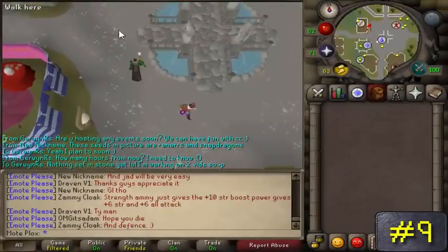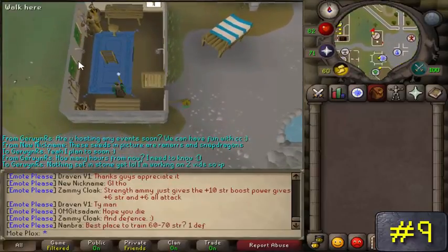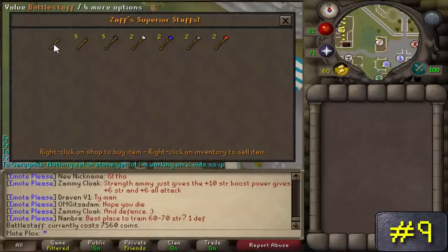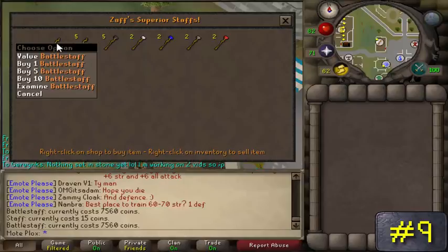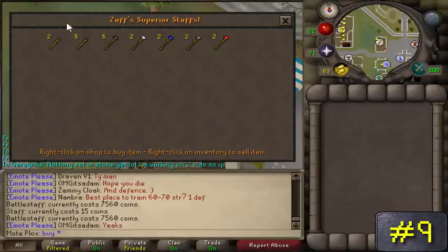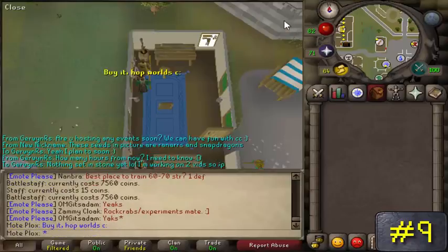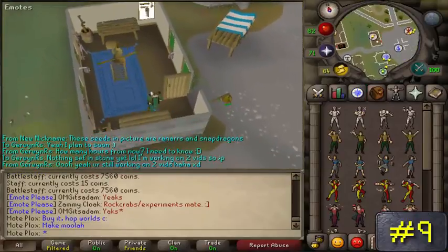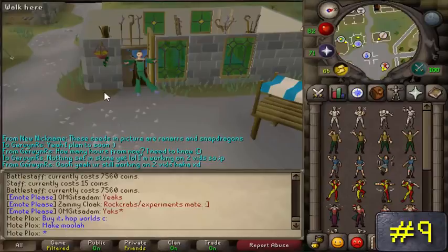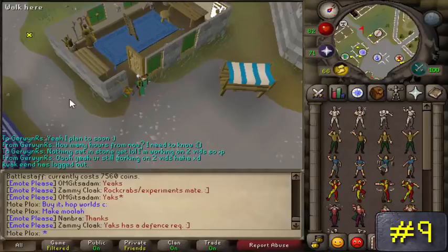Number 9: Battlestaffs. This method literally requires nothing except a decent cash stack, and OSBuddy is highly recommended so you can hop worlds super quick. Near the Varrock West Bank, you'll find Zaff's Staff Shop. He sells Battlestaffs for 7,000 coins each, but if you look on Zybez, Battlestaffs actually go for 8k plus right now. You could also buy some orbs and turn these Battlestaffs into fire, air, or water Battlestaffs if your crafting level is high enough, making you even more profit over time.